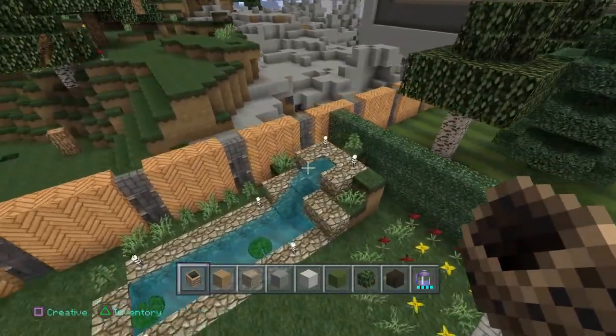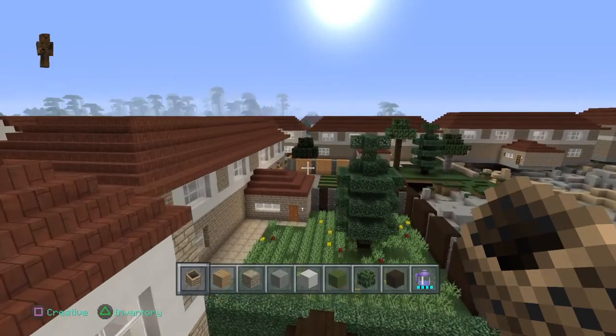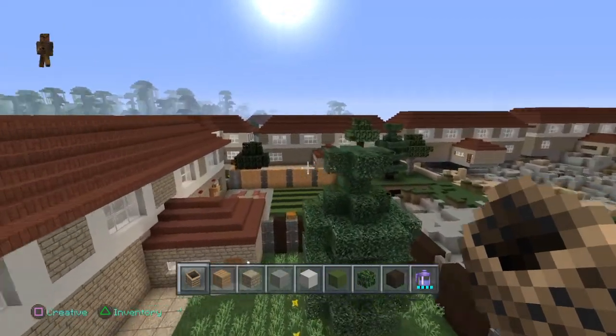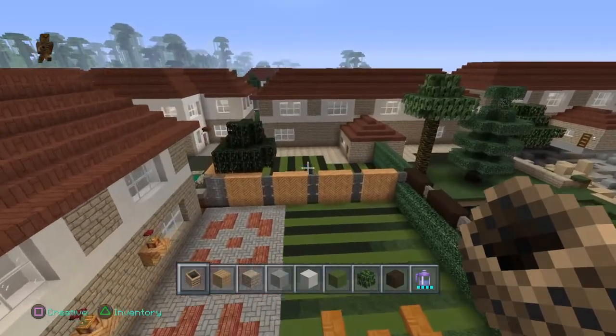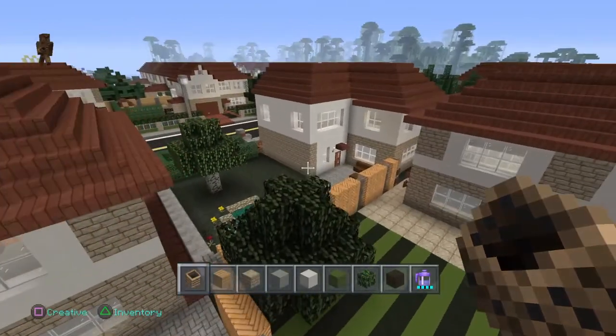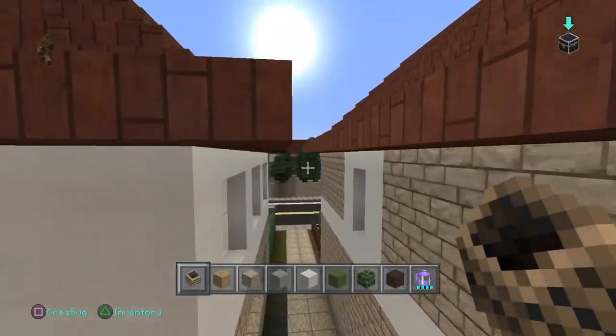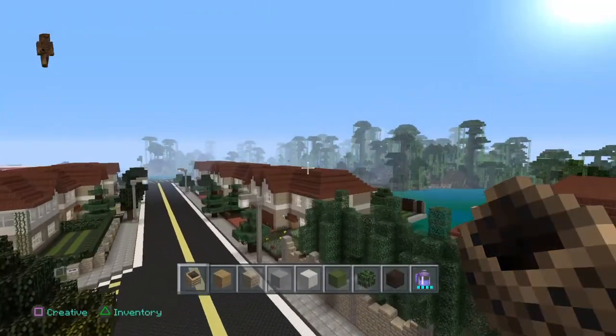We've got a waterfall in this one — how lovely. Actually, since I've built these houses we've had the updates, and now I've got loads of different kinds of plants — peonies, rose bushes, and all that sort of stuff that I can put in the gardens. So when I get back around to carrying on building this, I'll have a few more plants in my arsenal.